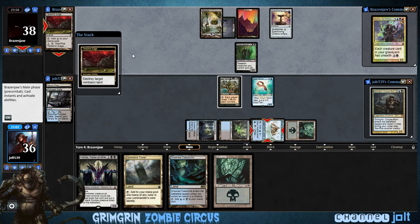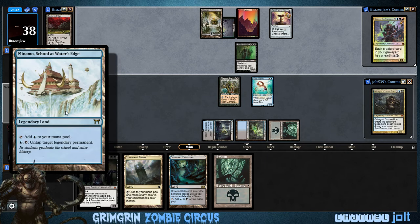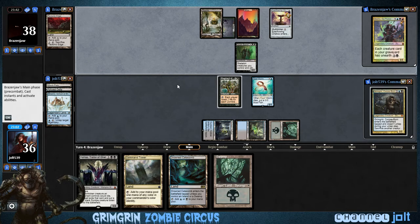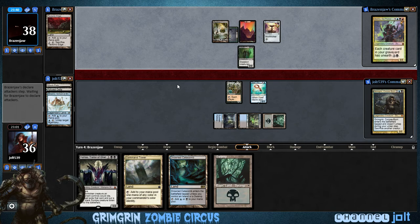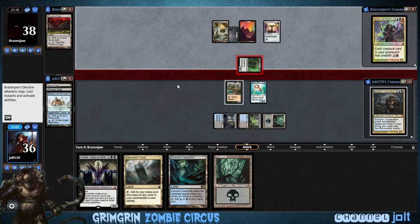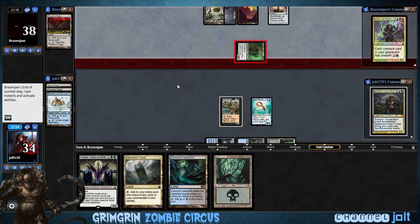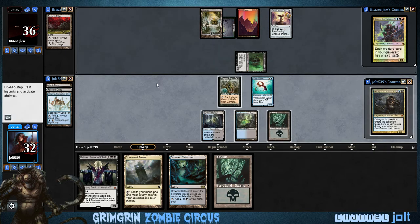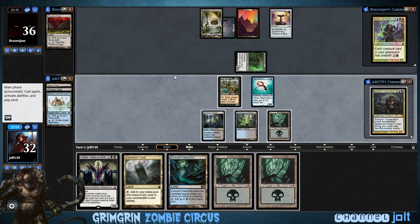So he takes out — aw man, come on — that was the School at the Water's Edge. You didn't have to blow that up. But that does set us back on Grim Grim. Swinging for two. I want to keep the pressure on, so we're gonna keep activating Shepherd of Rot.